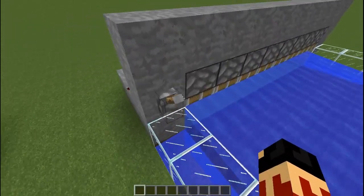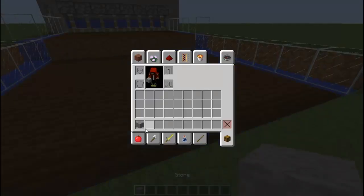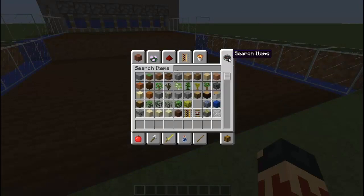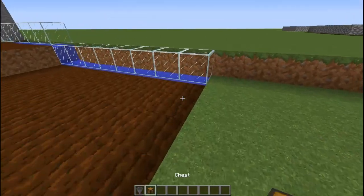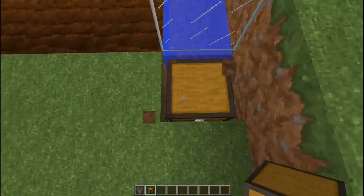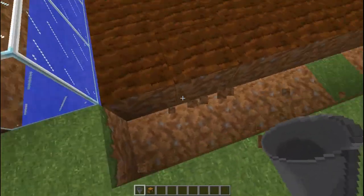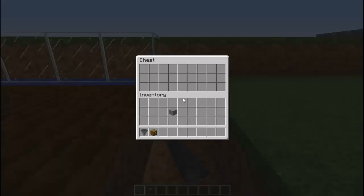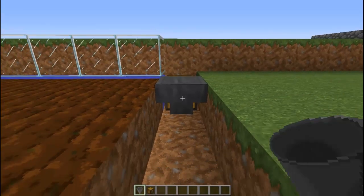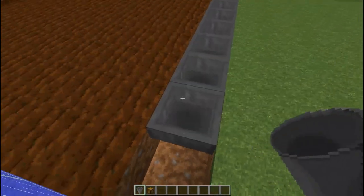I'll show you how to set up the hoppers as well. This version doesn't have hoppers yet, so I need to get some hoppers and a chest. You want to put the chest there first and clear out all of this. Then, because water is going to reach till there, you've got to shift-click so that you don't open the chest, and keep placing hoppers like this.